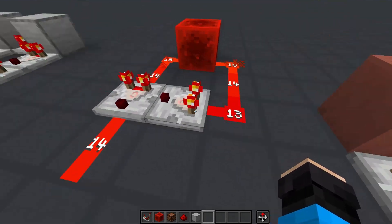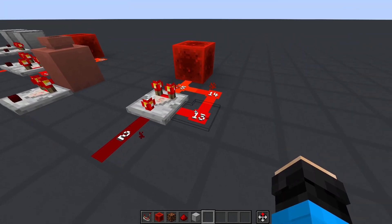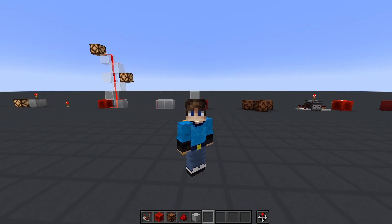Comparators have a variety of uses from signal comparison, container fill level measurement, and power level operations, so it's important to have a clear understanding of just how it works so it doesn't seem like magic.